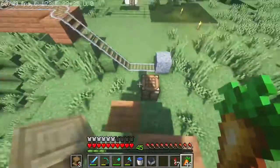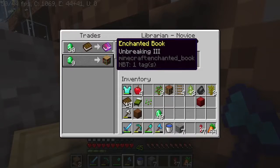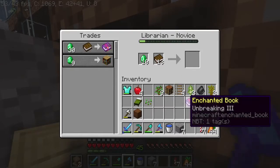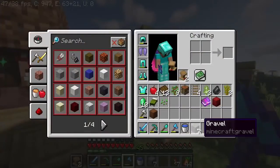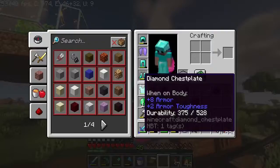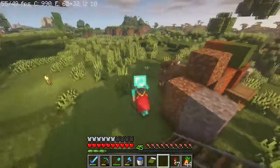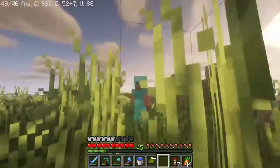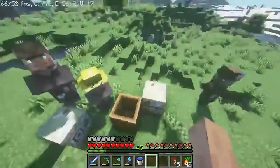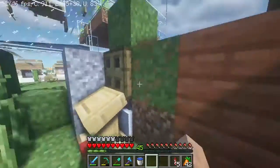So my next order of business will be to get another librarian and get Unbreaking Three — there we go! Also, I don't know if I talked about this already, but I got a cape — I am now a migrator. Look at that, pretty cool! So now that I have this Unbreaking Three villager, I'm gonna need to get more emeralds.